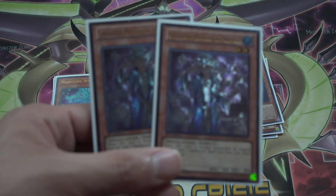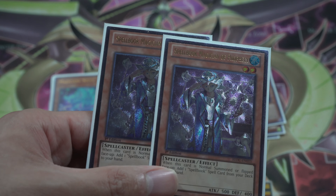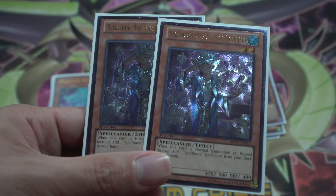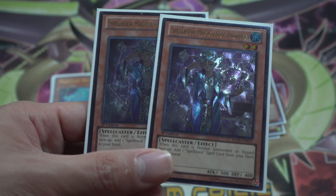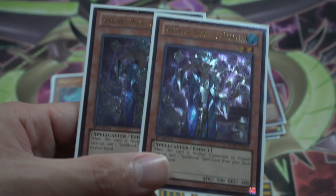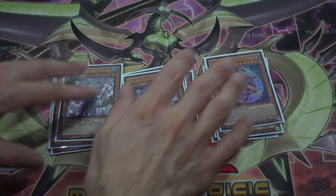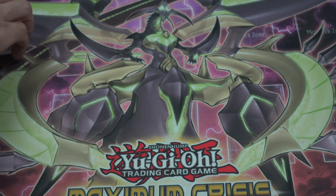We've got two Spell Book Magicians of Prophecy — this is my other draw card in the deck and it's really budget too, so you should definitely incorporate it into your True Draco deck. Basically, when this card is normal summoned or flipped up, you can add a Spellbook card, which is important because you can search out Spell Book of Secrets, which then searches out your draw card. It's also good Ash Blossom hand trap bait. Really good — that is it for the monsters.